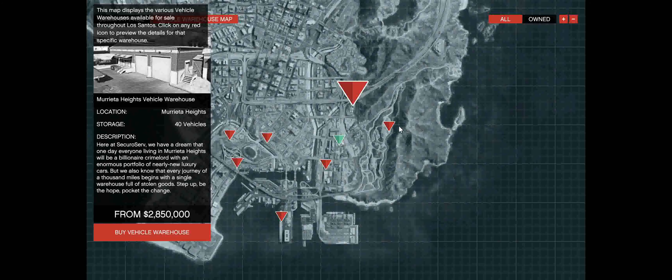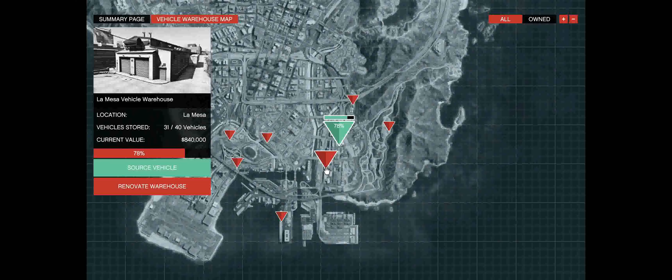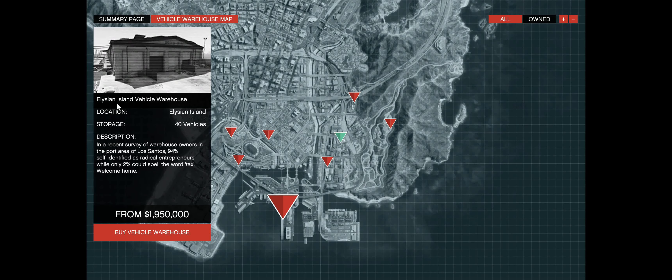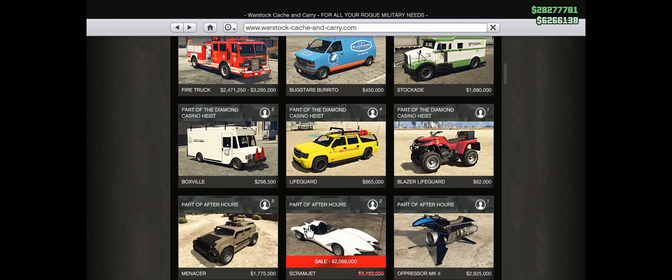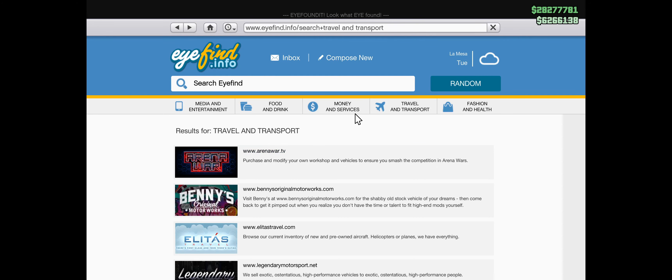Before we can do import-export missions we need two buildings. One is a CEO office — I recommend the Maze Bank West office. Once you've got that, buy yourself a vehicle warehouse. I suggest the La Mesa vehicle warehouse: it's the cheapest, it's in a good location right next to the freeway, and I think it's actually the best warehouse you can get. You'll also want to buy a Terrorbyte with a drone station so we can do client jobs, and an Oppressor which makes all the missions much easier with its homing rocket launcher.